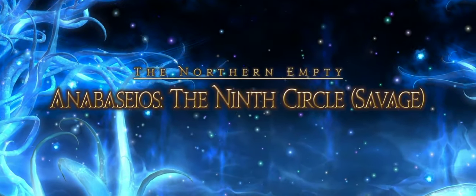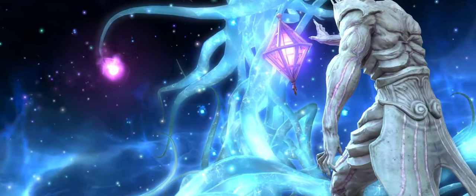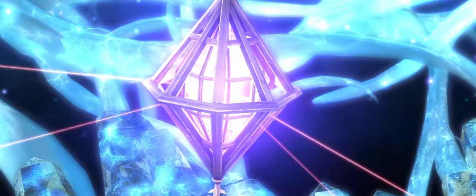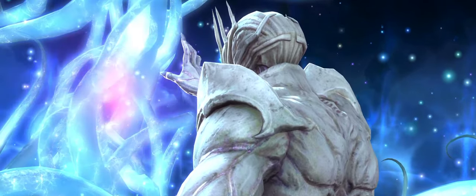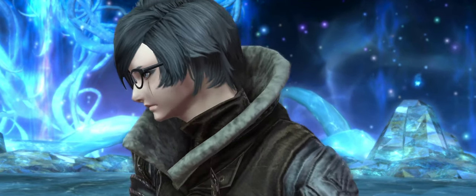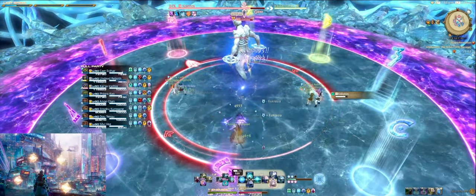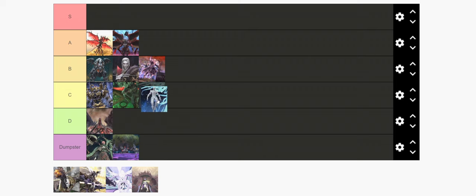P9S is a perfectly acceptable first turn. I wish that it was full uptime, and that the Proteans and Meteors mechanic occurred more than once throughout the fight, and I'm not sure I understand the inclusion of the baited 1-4 numbers at the very end, as it's not particularly interesting. But it's alright, which is kind of what you want and expect from the first turn in a tier. First fights need to be engaging, enjoyable, and easily beaten compared to the others, and P9S checks all of those boxes. This fight's a C — perfectly acceptable.